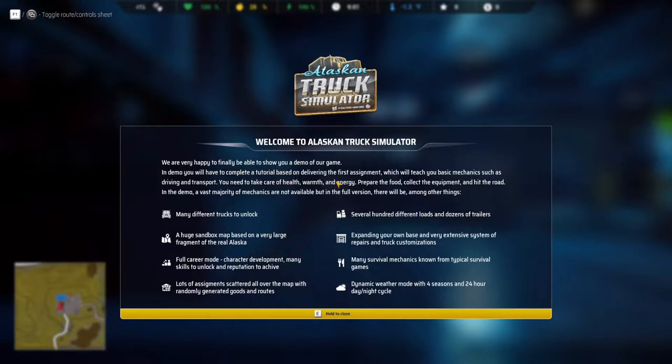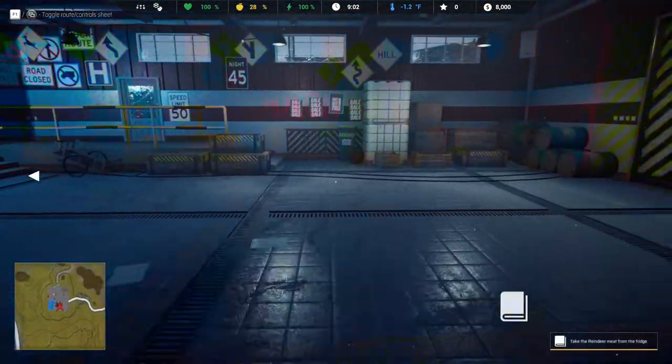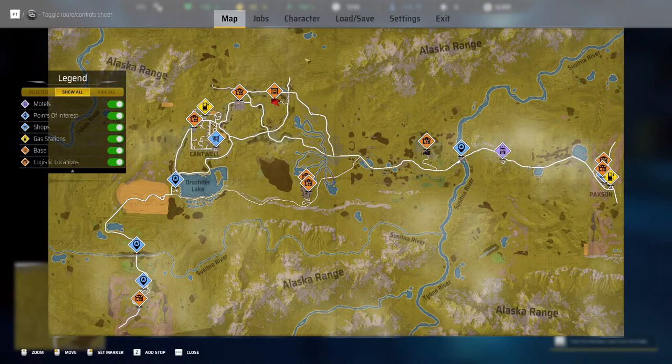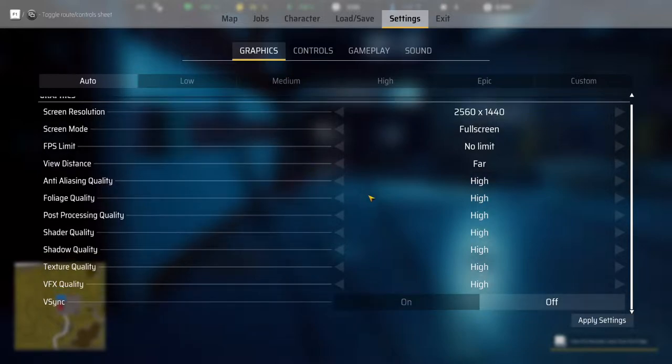The game says: in the demo you'll have a complete tutorial based on delivering the first assignment, different trucks to unlock, several hundred different loads — same thing as the SnowRunner series. Oh wow, we're fully in first person and everything. Didn't expect that. Getting a little frame rate issues, let's see if we can change that. It put me on high settings; let's try bumping the sync just in case.